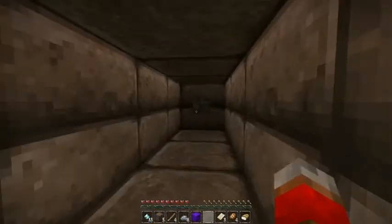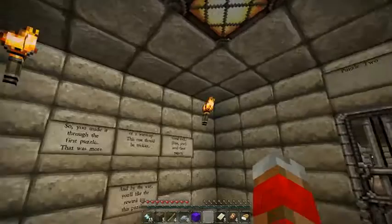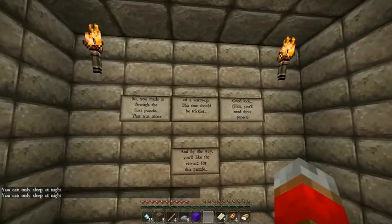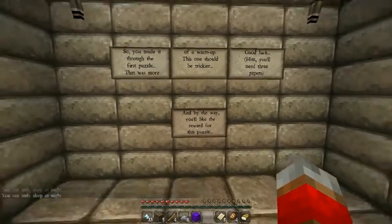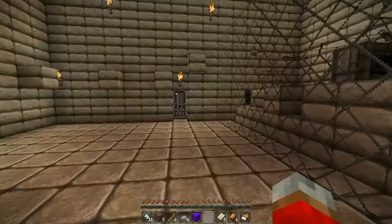There we go — that's a nice path. Checkpoint. So you made it through the first puzzle. That was more of a warm-up. This one should be trickier. Good luck. You'll need three papers. And by the way, you'll like the reward. The cake is a lie. A pig. A cookie. What?